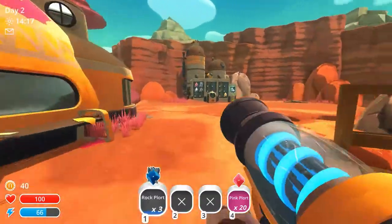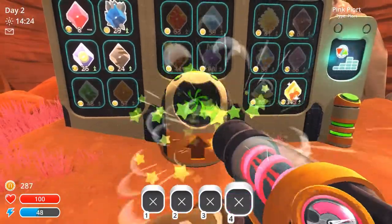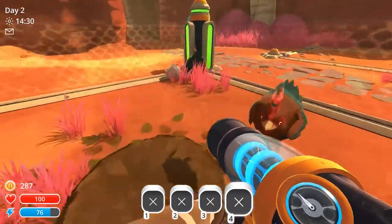One plort just lying around with nothing to do — well I got a job for you, you can make me money. Going to this machine — plorts go in, money comes out. We're not 100% sure of all the mechanics but something like that happens.